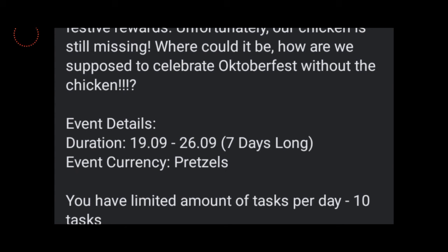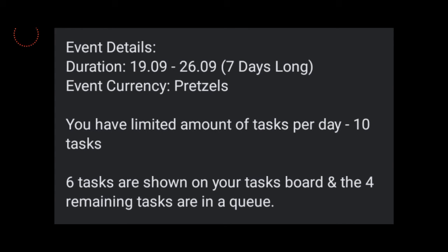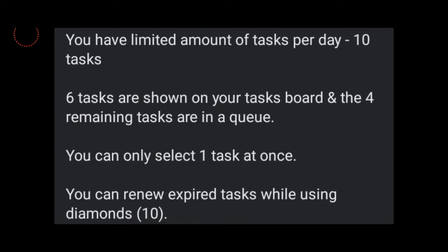The event currency is going to be pretzels. You have a limited amount of tasks per day, which is 10 tasks. Six tasks are shown on your tasks board, and the four remaining tasks are in a queue. That's kind of confusing, but I guess we'll talk about it in the game. You can only select one task at once. This event is a little different from the birthday event — the rainbow color stuff. And people are talking about the fact that you're not going to be able to complete this event without spending diamonds.